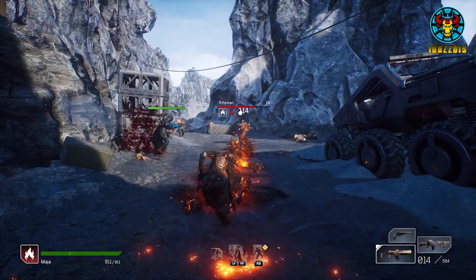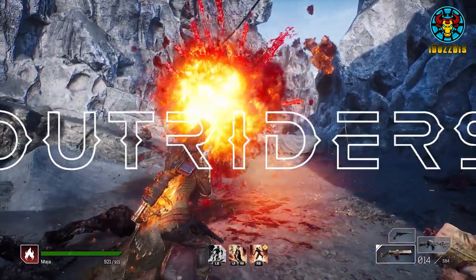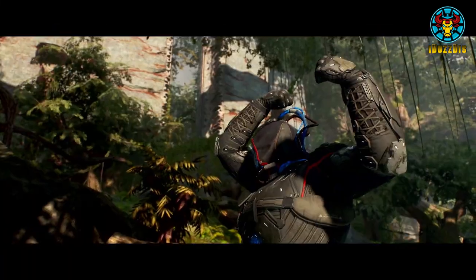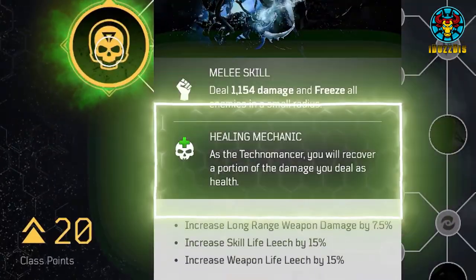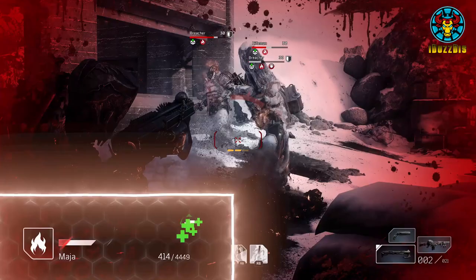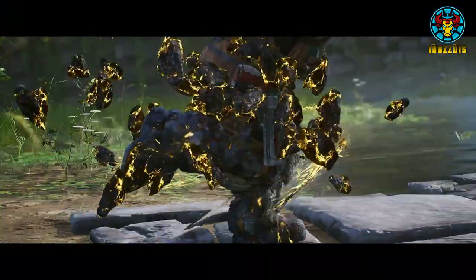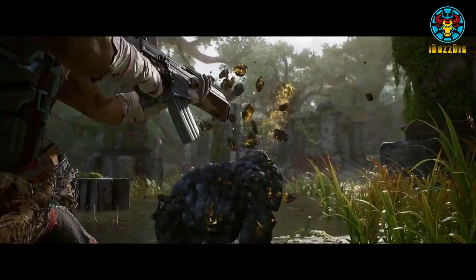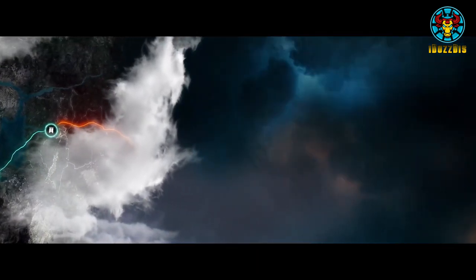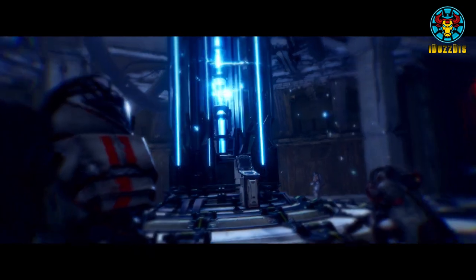For the Demolisher class, using Blighted Rounds I think would be a given for anyone using the Technomancer. This class tree increases toxic damage and makes it last longer. Using Blighted Rounds to inflict toxic on enemies, then using Scrapnel — having up to 3 or more to use before a cooldown — then using Tools of Destruction rocket launcher to aim rockets at groups of enemies. This class sounds like it is going to be a lot of fun, and this isn't even taking into consideration what mods we will have access to.